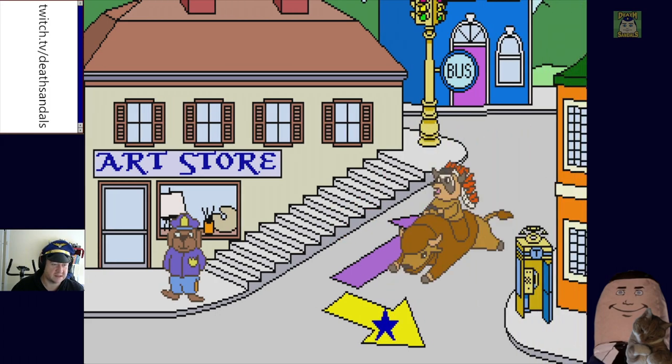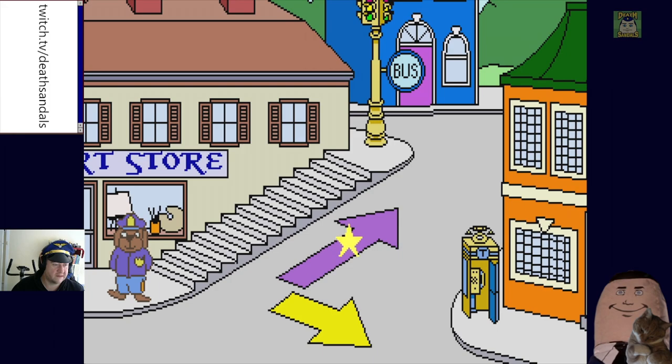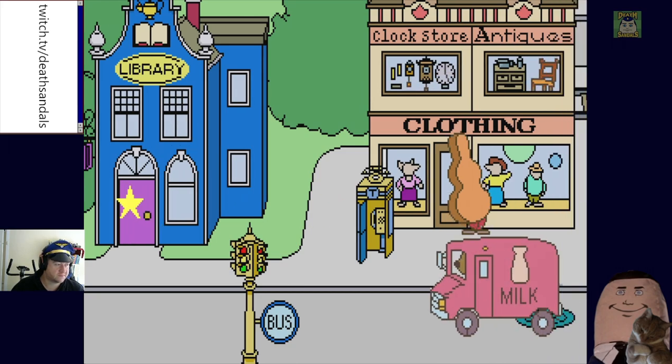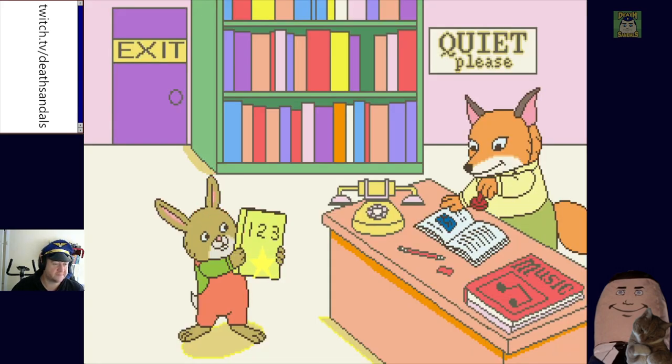So where can we go from here? I think this was Market Street. Let's go this way — Broad Street. "This is Broad Street. Broad Street is very wide and full of fun things to do." I'm sure we'll find those. Let's check out the library first. We're in the library — the quietest place.